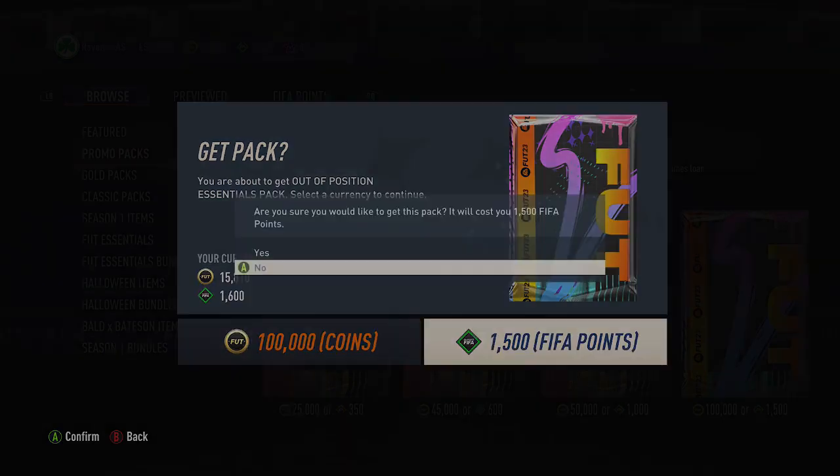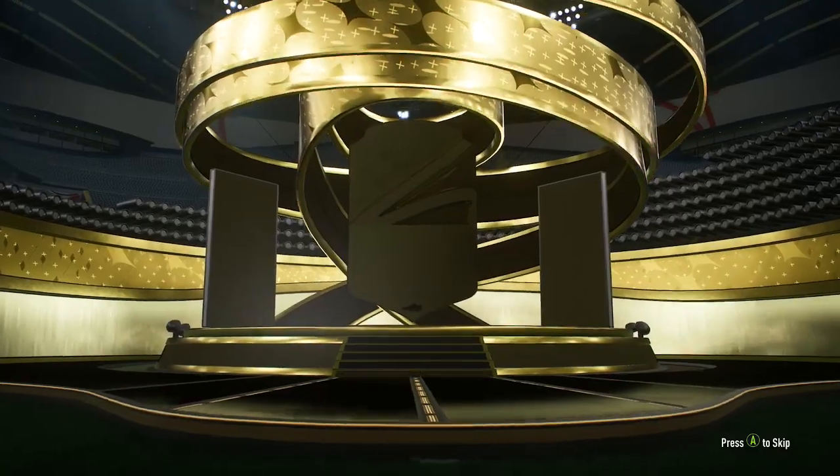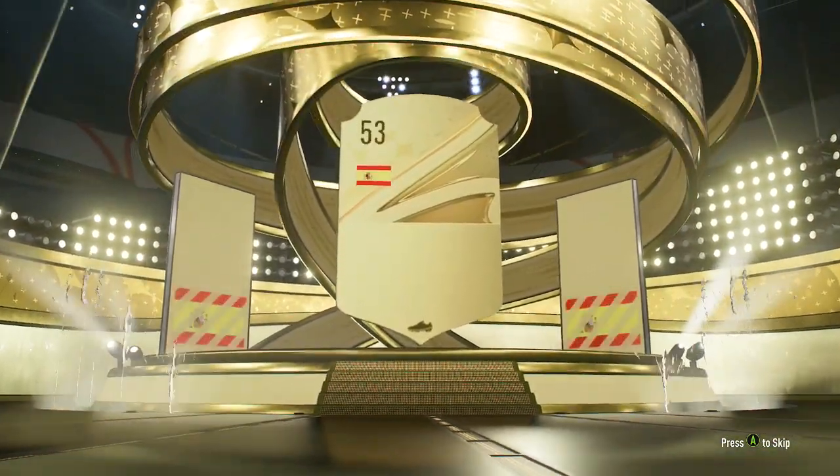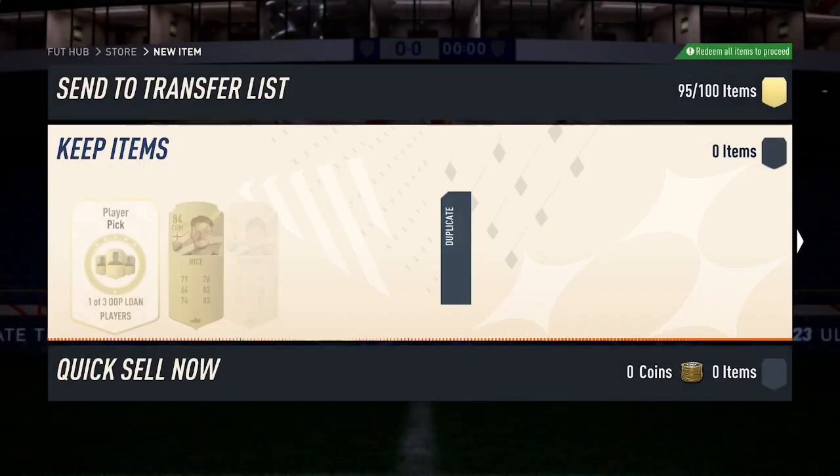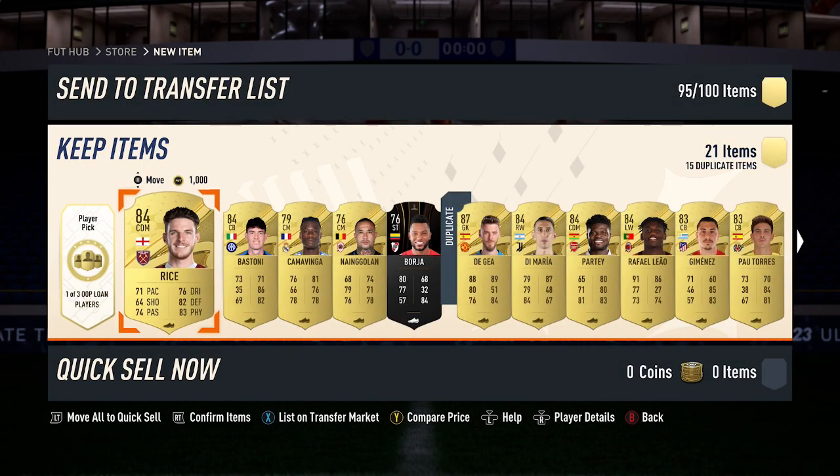So for this, I hope you can get something decent. Come on EA, show me something good in this pack. I'm not going to get a special card — for the card just here, it is a walkout De Gea, 87-rated, costs about 16,000 coins. For the rest of the pack...